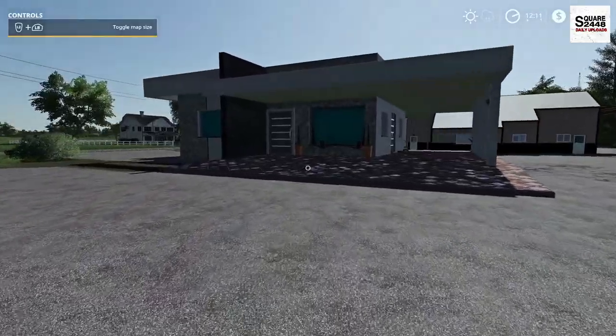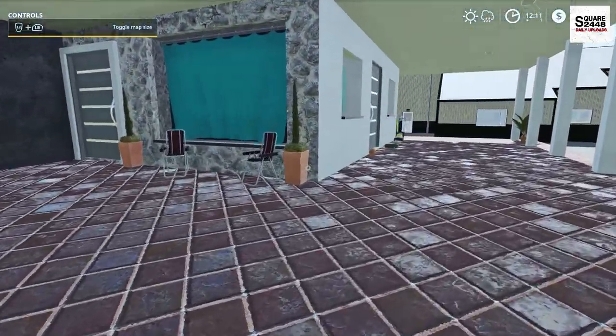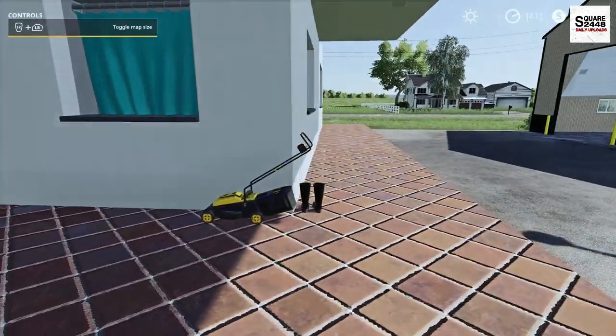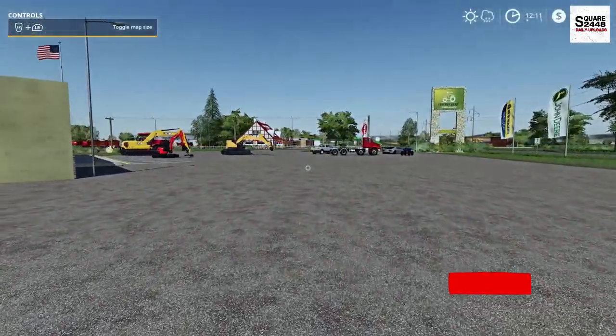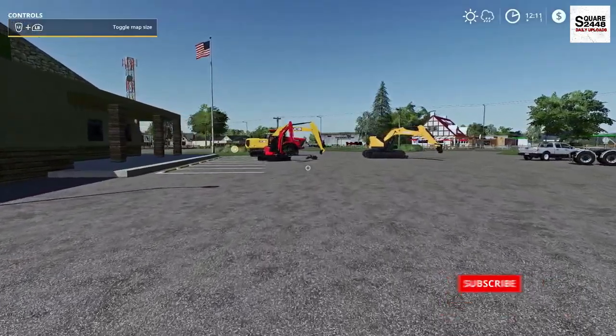Last up we're going to be taking a look at a modern house placeable. I really do like the detail all the way around. You cannot go on the inside — it's only really used as a placeable — but you can actually use it to sleep in game, which is pretty neat. I hope you guys enjoyed today's mod review. We did look at some pretty sweet mods. Thanks for watching — stay tuned for the next one and subscribe for more.